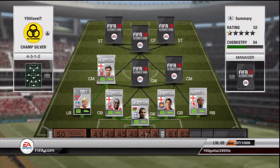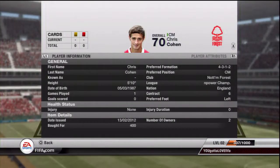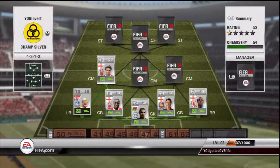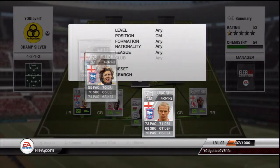Here in left centre mid we have Kohen - 400 coins, 71 pace, 72 shooting, so pretty good shooting. And then in centre mid we have Jimmy Bernard.